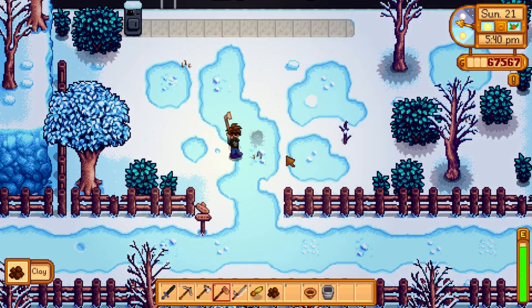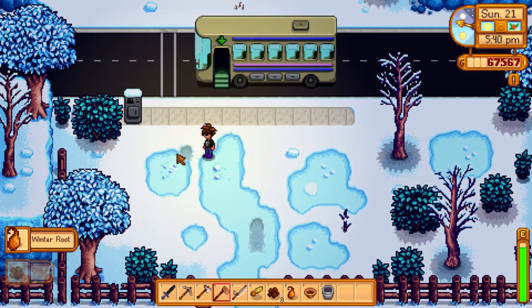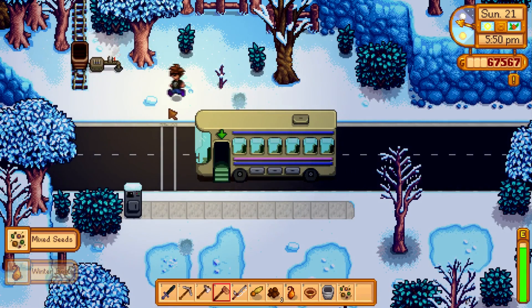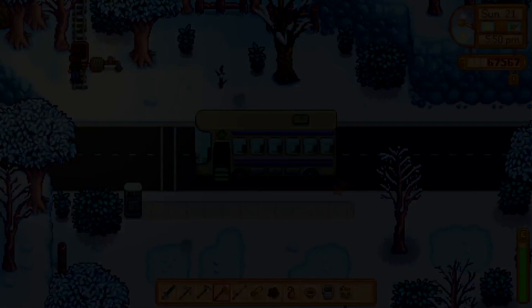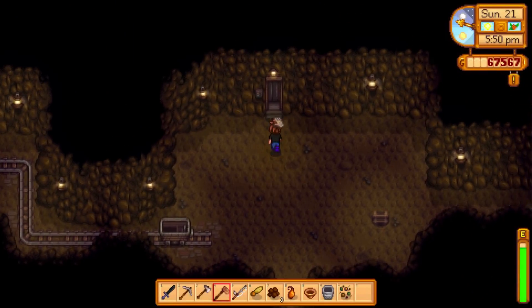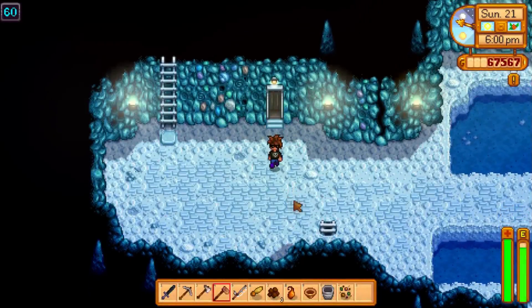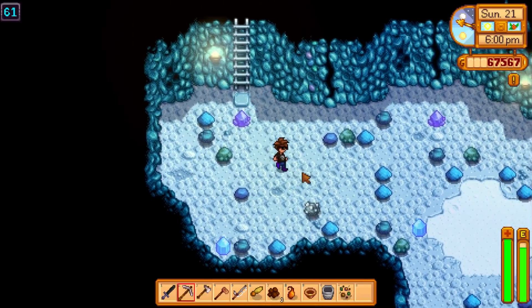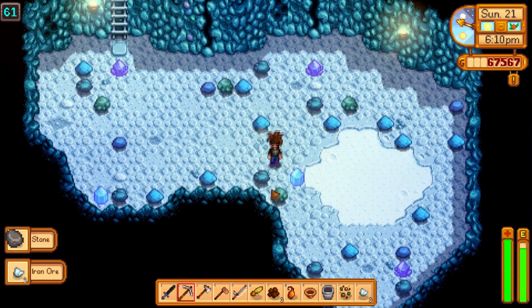I got lucky and found clay just then. We've already been over to the desert and harvested what we could over there — definitely a much harder time in those mines than our regular mines. Let's go down to, say, level sixty. Boom — jackpot right away, got some iron. Can't complain about that.